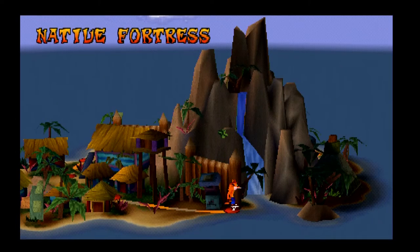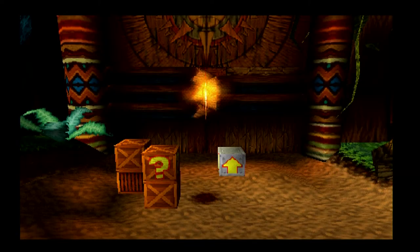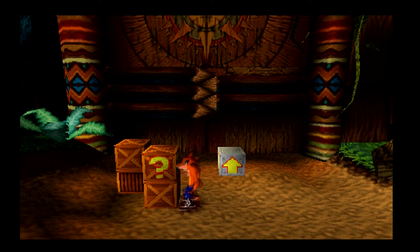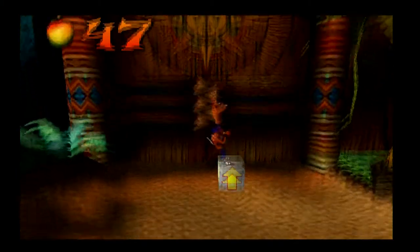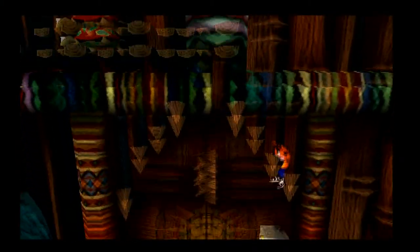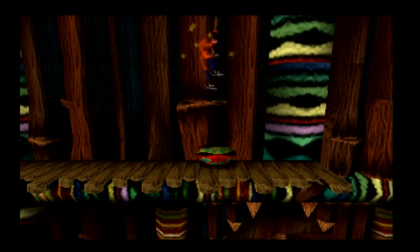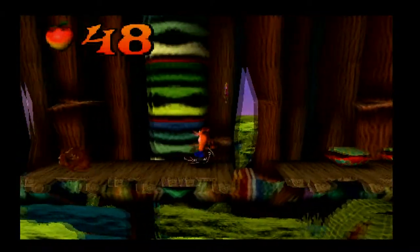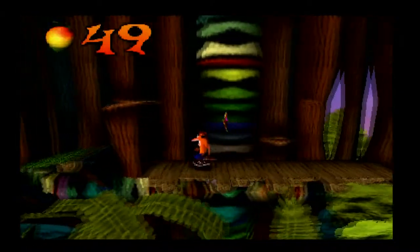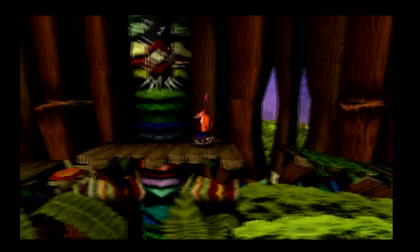With that, we're heading on to Native Fortress, which is actually the final stage on the first island. The way this game is split up is three islands. Island one has the level tropes we've seen up until this point. Island two introduces new level types like the temples and the Roads to Nowhere, and uses the upstream level theme quite a lot as well. Then island three is almost entirely mechanical-based, apart from one or two castle levels.